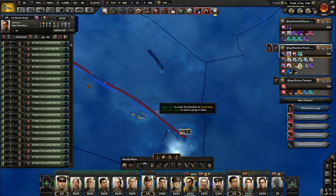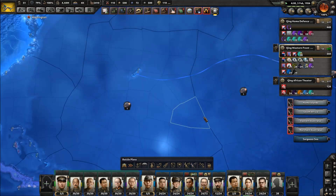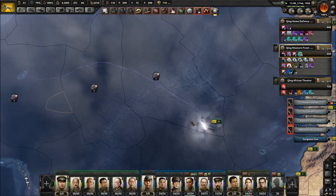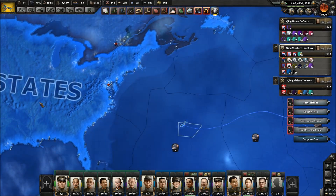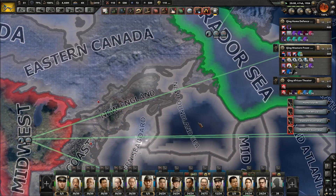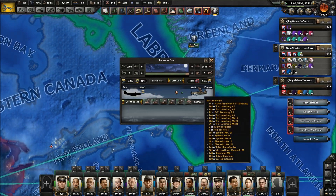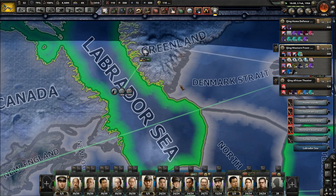Off you guys go. From here we should have the range for bombing anywhere, for getting our jets into range there. How is this battle going? Are we winning it still? Pretty decisively — good.